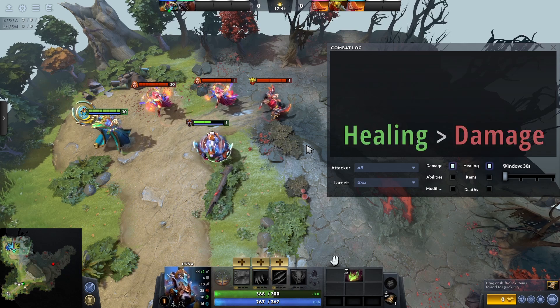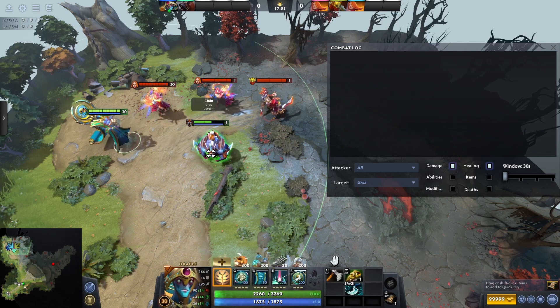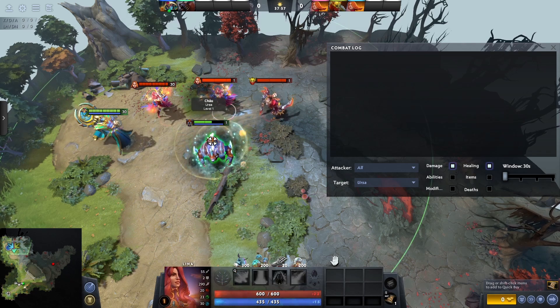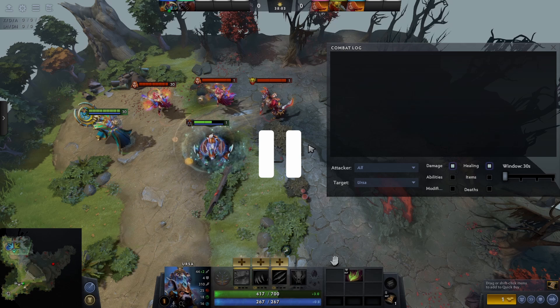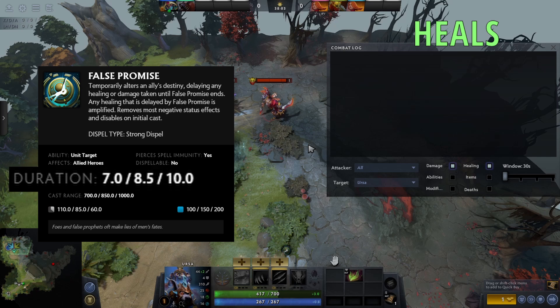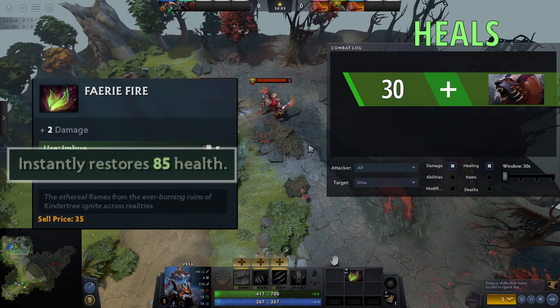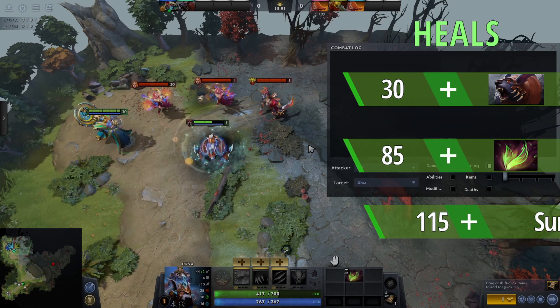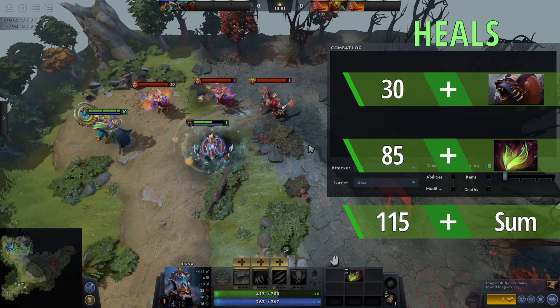I've set up an example where the overall healing the target receives is greater than the overall damage they receive. Ursa is brought fairly low, then gets False Promise cast on him. Ursa is then hit with a level 1 shuriken, followed by a level 1 dragon slave, then uses a fairy fire. At the end of the duration, False Promise looks at all the heals and damage instances. The level 1 Ursa has 3.0 natural health regen per second, and Oracle has level 3 False Promise so the duration is 10 — meaning 30 HP from regen alone. Ursa also used a fairy fire which heals for 85, giving a healing sum of 115. Doubled by False Promise's 100% heal amp, the total healing becomes 230.